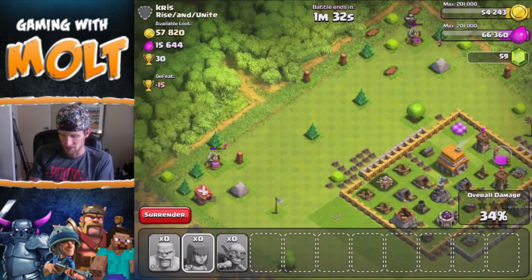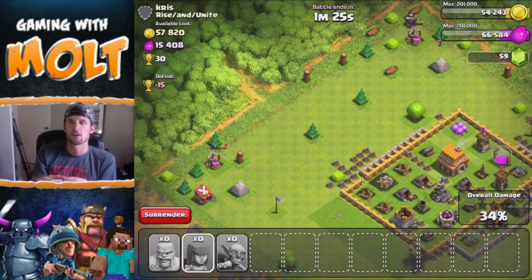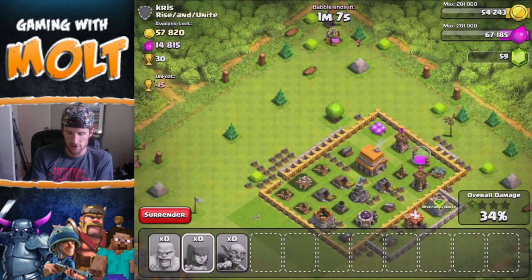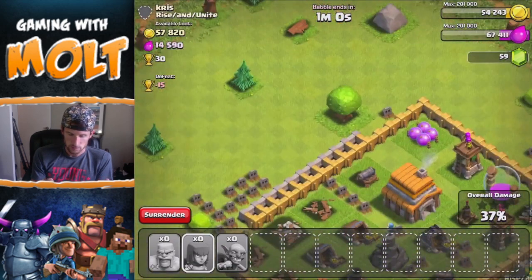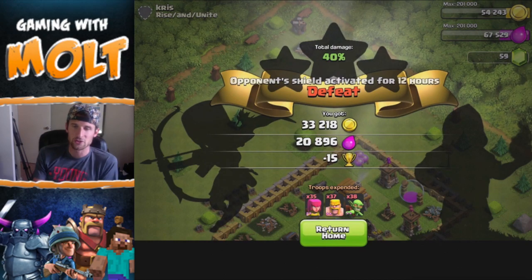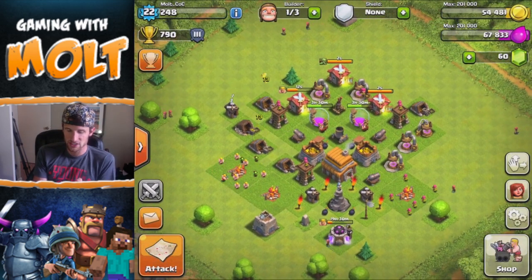I feel like the mortar can predict where your troops are going to go, which is honestly pretty annoying. I wish it would shoot where they are currently. If you saw that — all the archers I dropped down, it shot and then they ran right to where the mortar hit. That's just a little bit annoying. We're about to get all this elixir and then we'll go ahead and end the battle. I'm not worried about trophies right now — I really just want to upgrade.